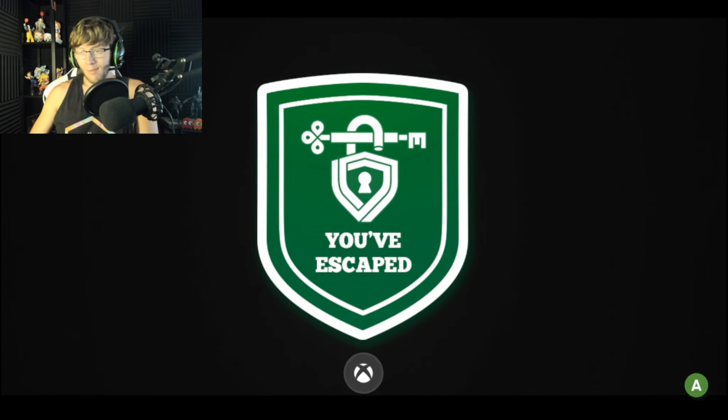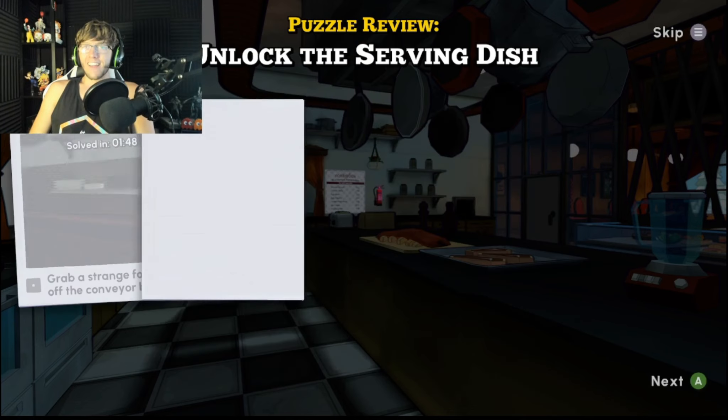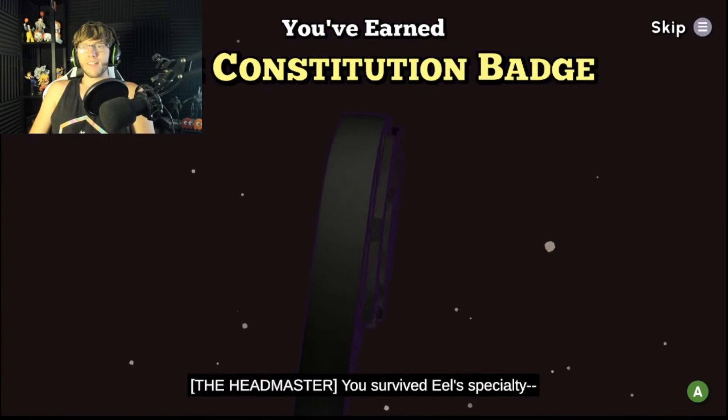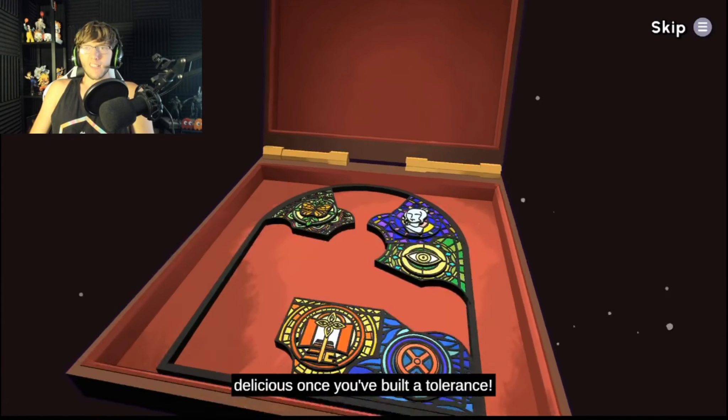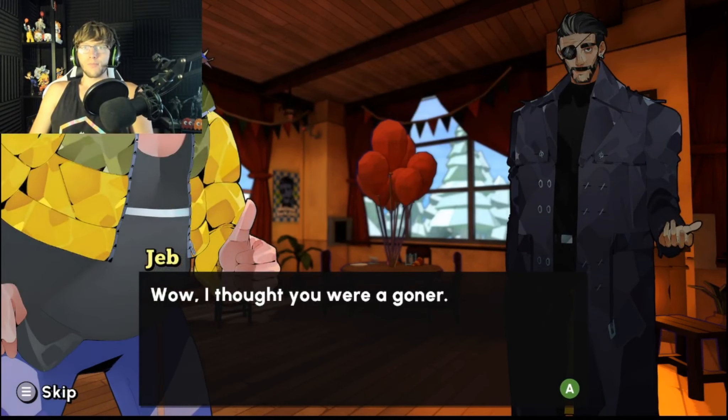Let's go, too easy my boy! A plus — oh, that's the first A, let's go! Took the poison like a champ. You survived — eel specialty, delicious once you've built a tolerance. It looks like we only have about four more puzzles left.